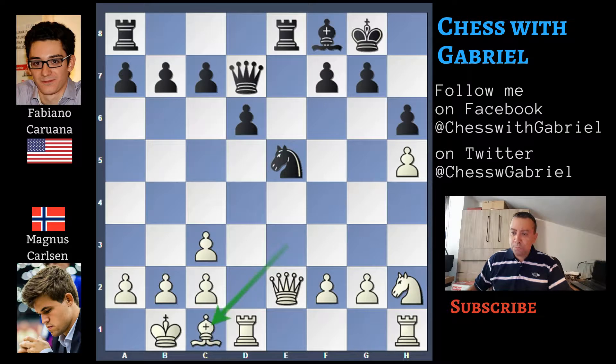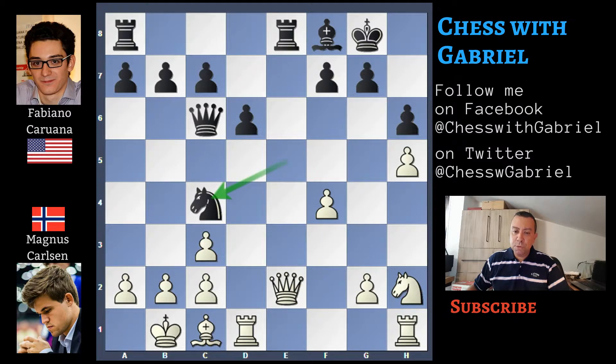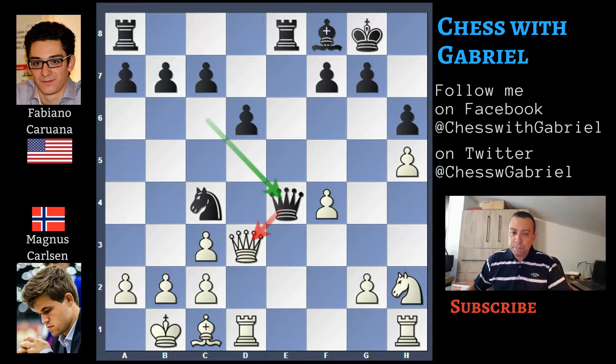Bishop to C1. Caruana activates the King to C6, which also attacks the pawn on G2. F4 — a good move that attacks the Knight and also removes the protection from the Queen. The Knight goes to C4.